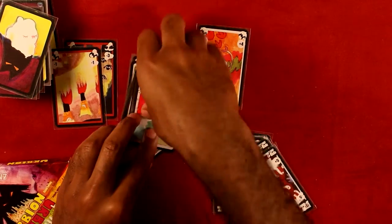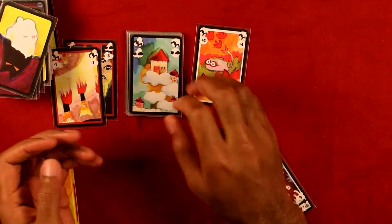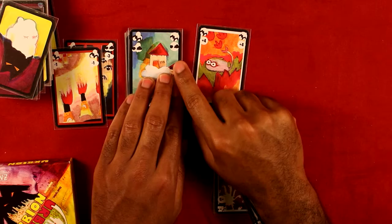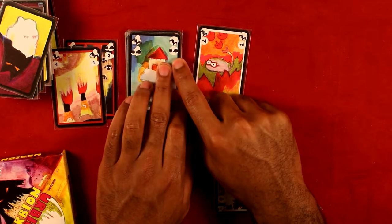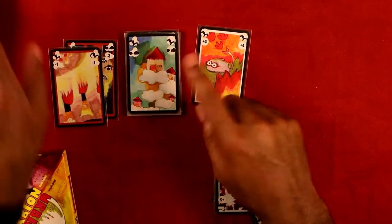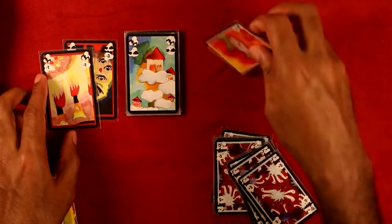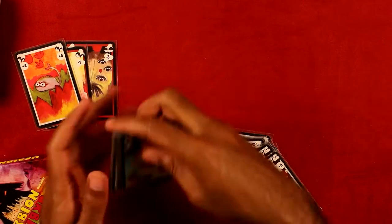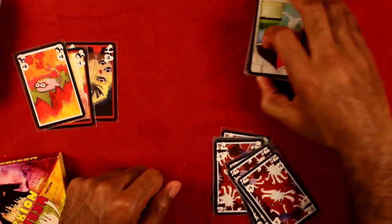There are 12 of these cities total. Each city has a certain restriction that corresponds to different types of cards. So this city, for example, can only accept fire cards and cloud cards — and by virtue of luck of the draw, we happen to have only fire and cloud, so that's a coincidence. The primary objective of the game is to collect all 12 of these city cards.